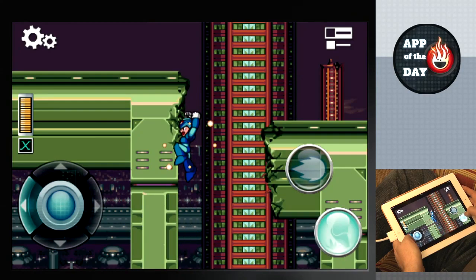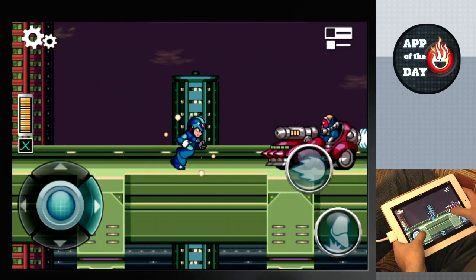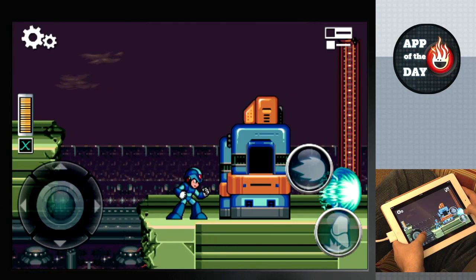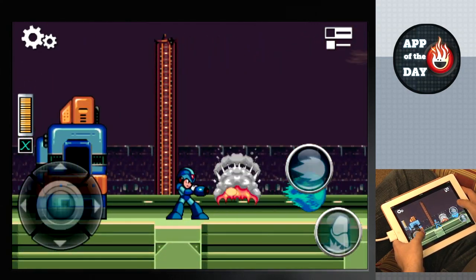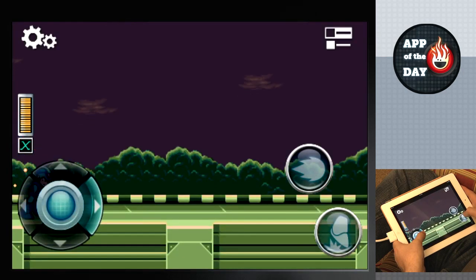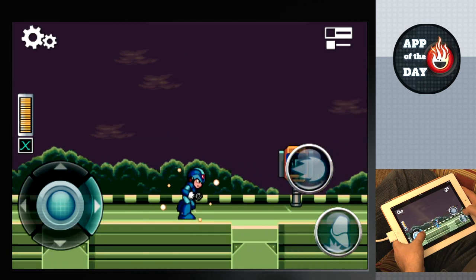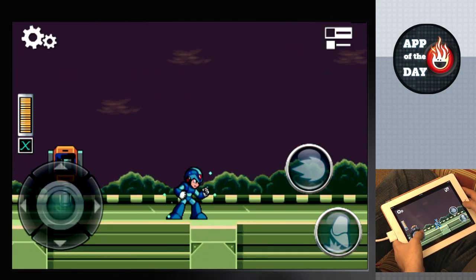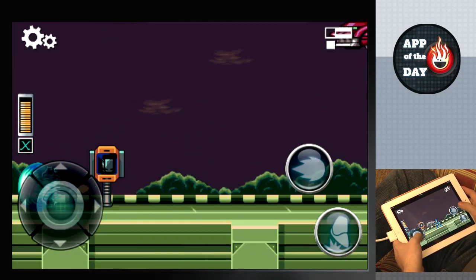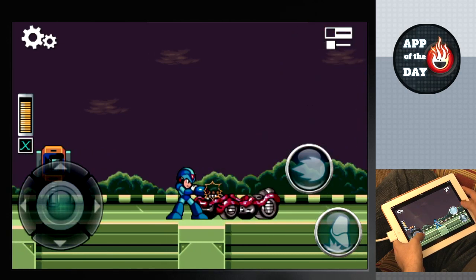Did you see me wreck that car just then? Mega Man X — it's not the same Mega Man as the original, but he's a robot, so he should be immortal. Not the same. In the cartoon, Mega Man actually meets Mega Man X. There was a cartoon Mega Man? That was the best episode ever. I gotta imagine that Mega Man cartoon probably wasn't real high quality. No, it was amazing. It was amazing because it didn't make any sense?